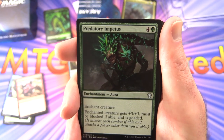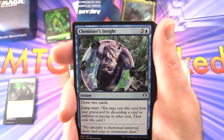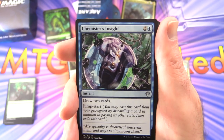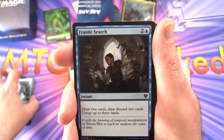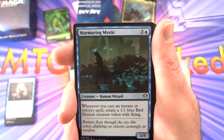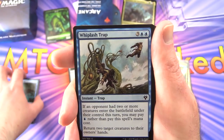Predatory Impetus — enchantment aura for five; enchanted creature gets +3/+3, must be blocked if able, and is goaded. Chemister's Insight — instant for four; draw two cards, has jumpstart — cast from your graveyard by discarding a card in addition to other costs, then exile it. Frantic Search — instant for three; draw two cards, discard two cards, untap up to three lands. Murmuring Mystic — 1/5 for four; whenever you cast an instant or sorcery spell, create a 1/1 blue Bird Illusion creature token with flying.